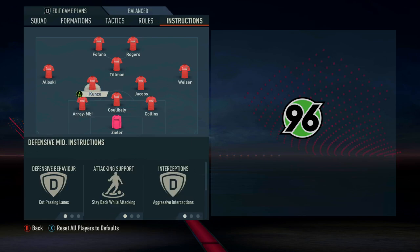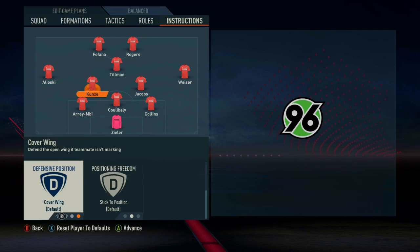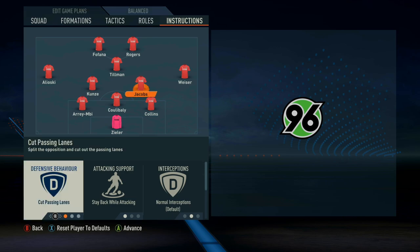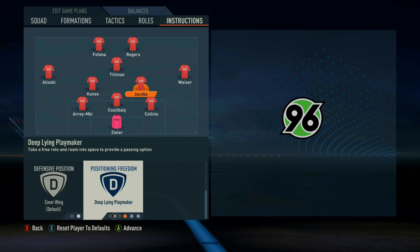The two central defensive midfielders have slightly differing roles. The left defensive midfielder is the aggressor — the ball-winning midfielder. His instructions are cut passing lanes, stay back while attacking, and aggressive interceptions. His position freedom is cover wing and stick to position. The right CDM, Jacobs, is more of a roaming playmaker and ball progressor. He's on cut passing lanes and stay back while attacking, but his interceptions are normal and his position freedom is deep-lying playmaker to get him roaming in pockets of space.